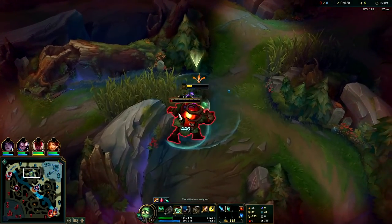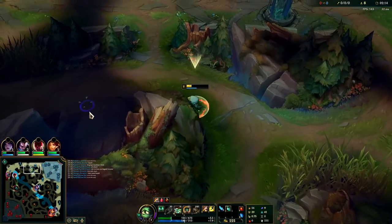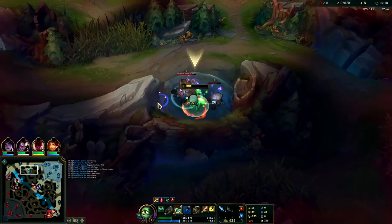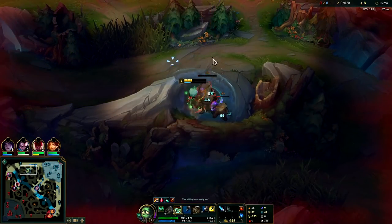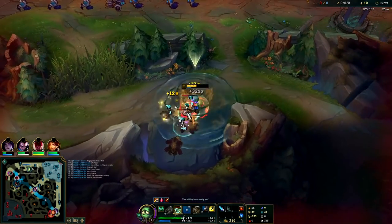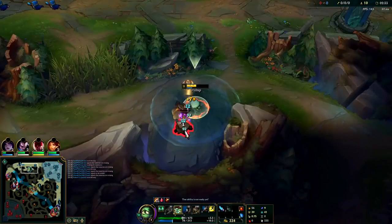I used to play a lot of Amumu — if you go back and watch my older videos I have a lot of games where I was playing him in D3/D2 plus in earlier seasons. But he's just been in a really rough spot because he's not a real tank and he doesn't do as much damage as something like Ekko, Udyr, or Evelyn. His scuttle fights are pretty weak too.